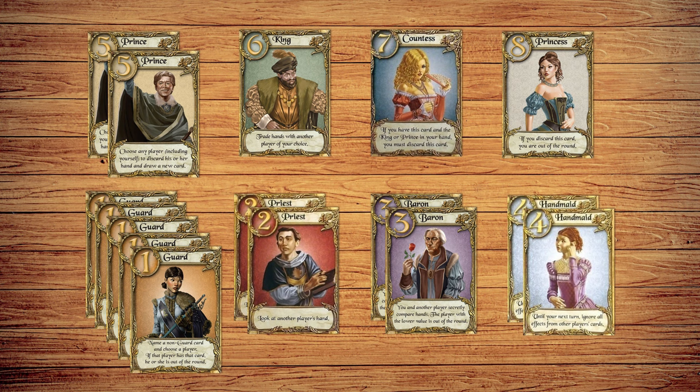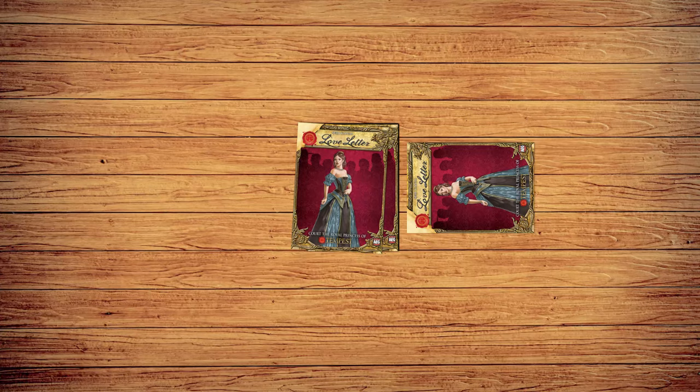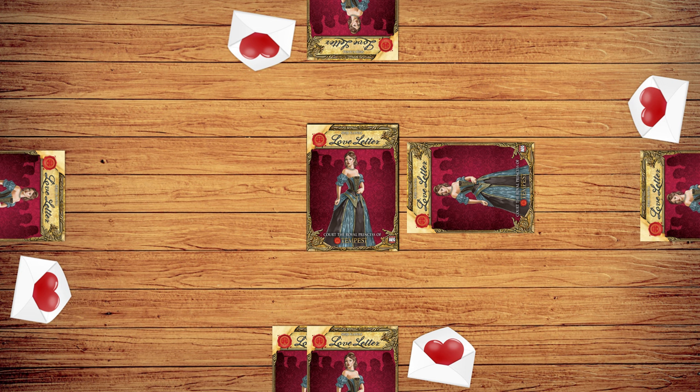There are 16 cards in the deck, representing the princess and those close to her, each with special abilities that can help you survive and eliminate other players. On your turn, all you have to do is play a card. When your turn begins, you already have one card in your hand and will draw another. Choose one of those cards to play, activating its special ability.